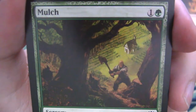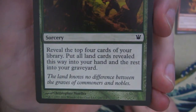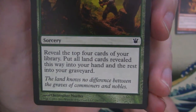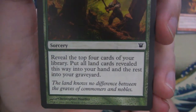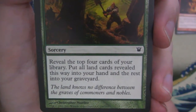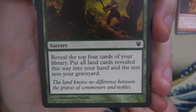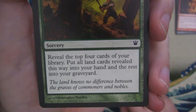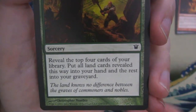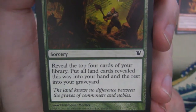Mulch was a great little card in this format as well in Limited because it was a two-mana card that would reveal the top four cards of your library, put all land cards revealed this way into your hand and the rest into your graveyard. The main reason this was important is because there were a lot of things that dealt with the number of creatures in your graveyard, or returning things from your graveyard, or dredging things basically. It was a very good card for that in Limited because it would allow you to dump things into your yard to then use them — essentially like a secondary hand.